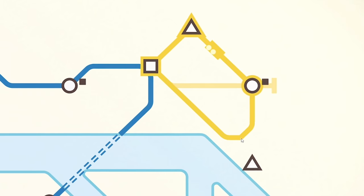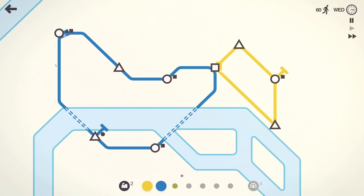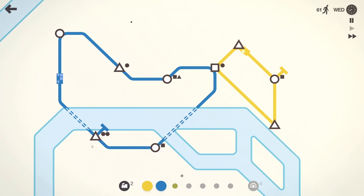I'm extending the yellow line down. Things are looking good with two circular lines and no issues at the moment. I almost feel like maybe I should have gone with the extra carriage and added it to the blue line because it is quite long.